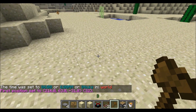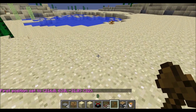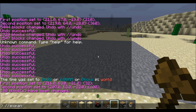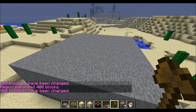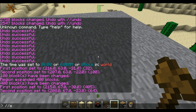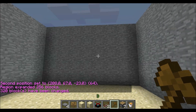So you select the first area, and if you want to make it square I suggest going in a direct line, then you just set the second position and put in set 1, expand 4 up — so that would make you a full stone block. Then you select these 2 points with right and left click and expand 4 down, then set 0 which is the air value.